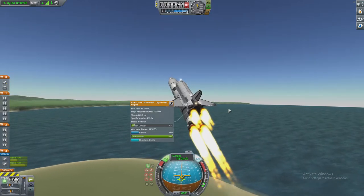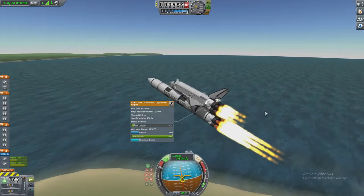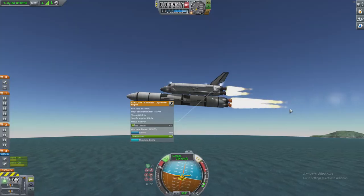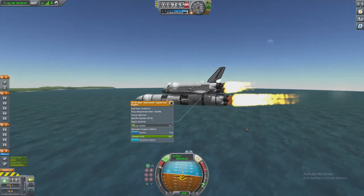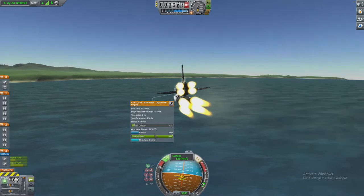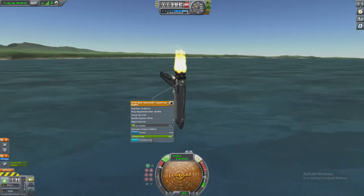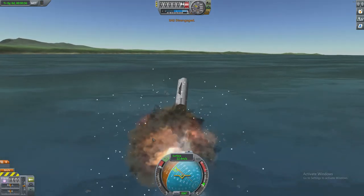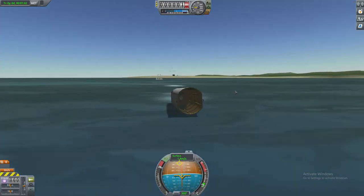Let's reduce that. As you can see — oops, I pressed the wrong button. We need it to be tilting upwards. We need to be going up. Obviously as you can see, it isn't — it's going across. So if we're to survive this, we should probably get the heck off this thing. Oh my god, we lost our wings! Holy crap. SAS disengaged.